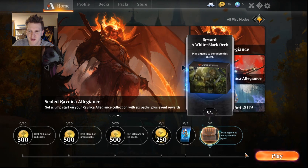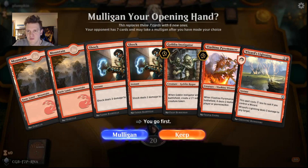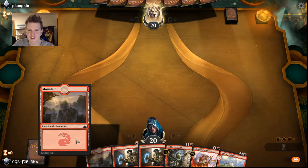We're only one pack away from a Mythic Wild Card. We get a pack for 5 wins, and we get a new deck if we play a game — it's not too big of an ask. So let's go get it. We've got Shocks, some little creatures, some Wizard's Lightning. What more can you ask for in life?